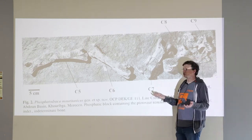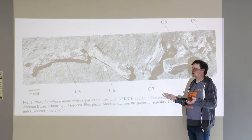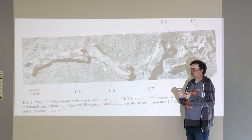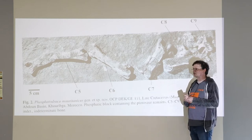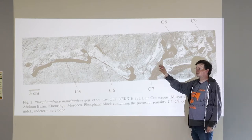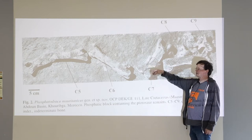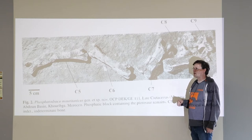It's a pterosaur, which means it has really, really hollow bones — it makes bird bones look thick. We had a scientist here during our summer lecture series, and he was talking about doing prep work on these. He said that the outer walls in some places are literally paper thin and very, very hard to deal with.